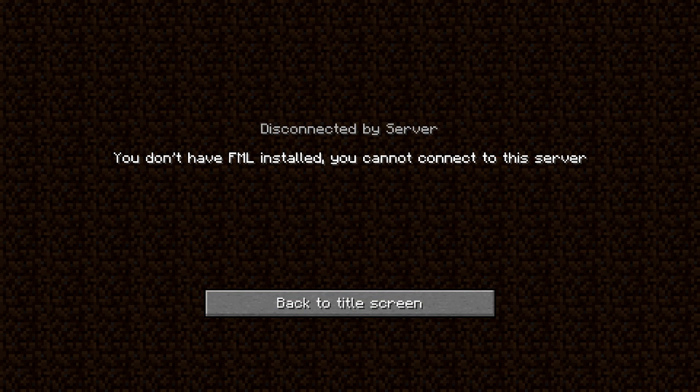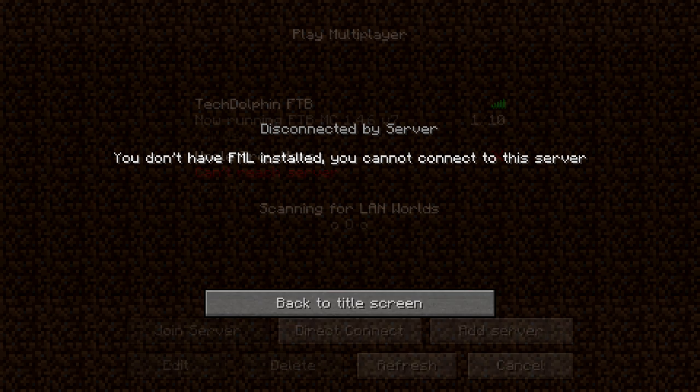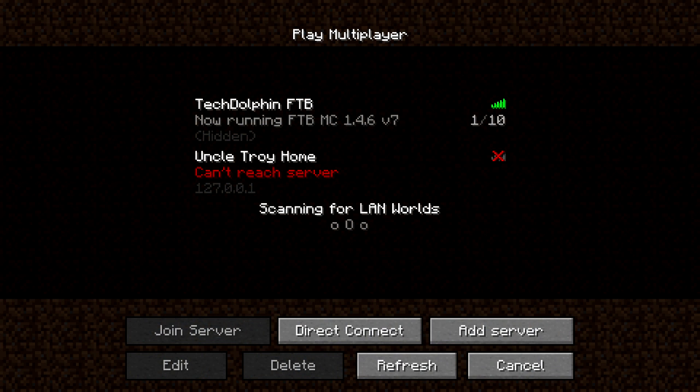If you try to connect to a Feed the Beast server from vanilla, it just says you don't have the right mod loader installed or something like that. And if you try to connect to a vanilla server from Feed the Beast, I'm not sure what that does — I've not tried it — but I assume that won't work either. So you have to go inside Feed the Beast to add your server. If you can't connect to a Feed the Beast server, that might be the problem: you've not added the server or you've added the server incorrectly. Standard Minecraft problems.